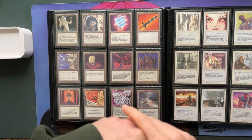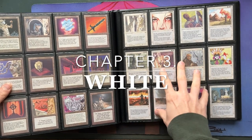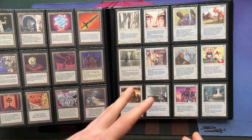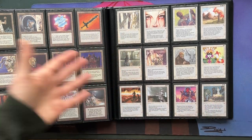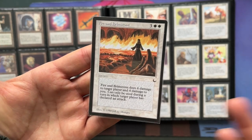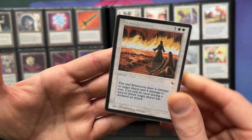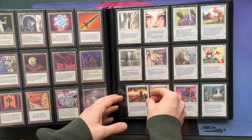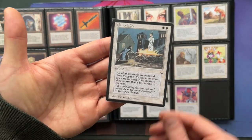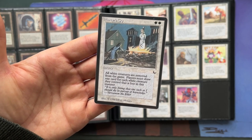White is so interesting in The Dark because white does things that white normally doesn't do. Here we already see two great examples. We've got Fire and Brimstone, which is basically direct damage in white — what happened to Guardian Angel and Healing Salve? In The Dark you've got direct damage in white. We did have Eye for an Eye before, but this is a new layer on that. Then we also have Martyr's Cry, which lets you draw cards — not a great card, but I love the art and the fact that you've got card draw in white is so interesting.